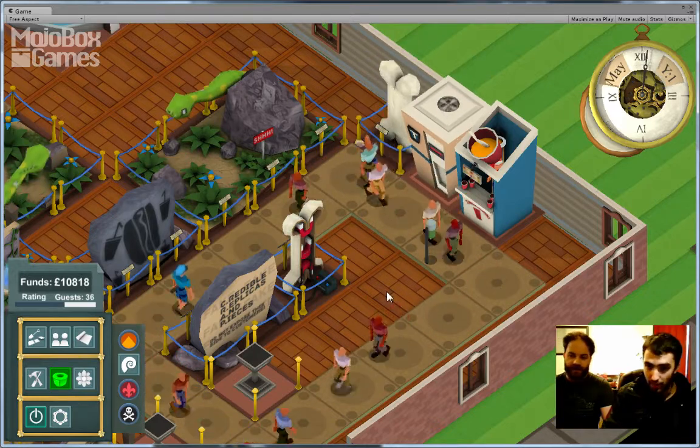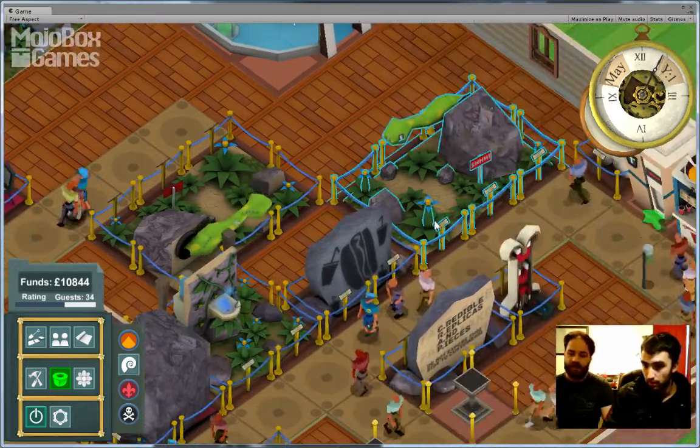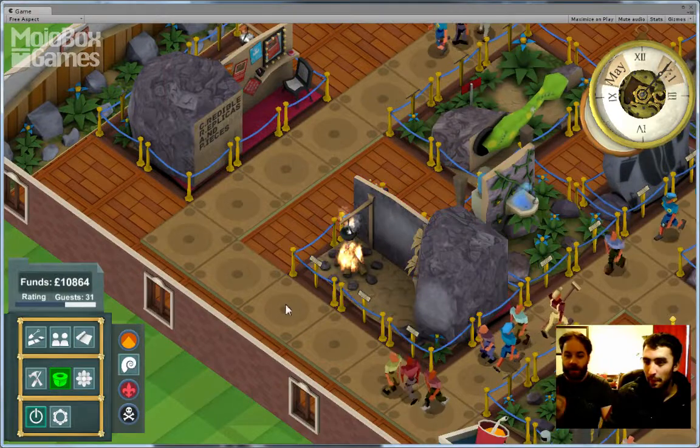There's a saw over there. And then some of the fakes don't necessarily have powers but they still give awe to the guests. So for example the fake dinosaur — the shy dinosaur here — it's just a head behind a rock.